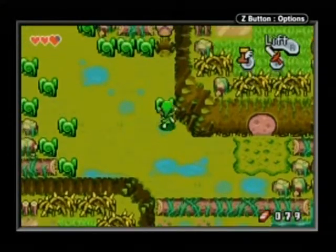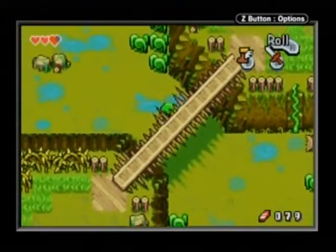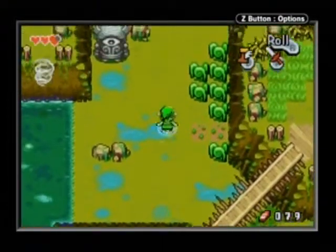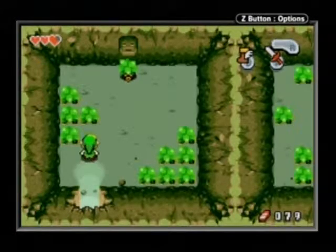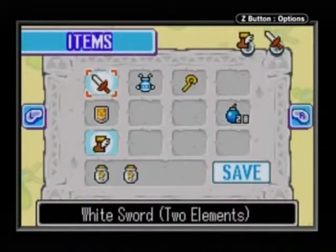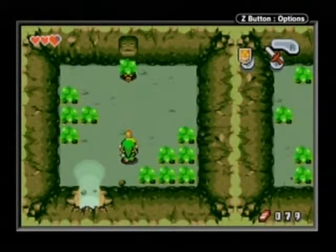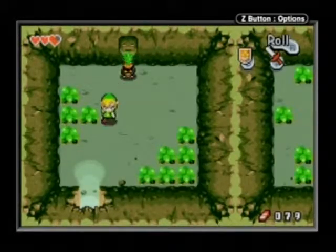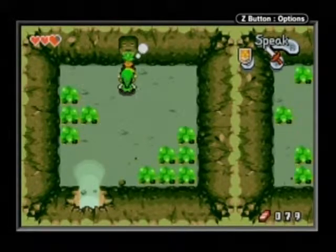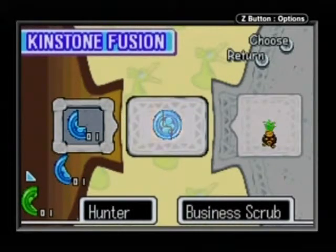There are four types of kinstones. The green ones are most common, blue is less common, and red are more rare. And then there are gold ones, which are plot-only kinstones. Whenever you get a gold kinstone, it's to further the plot. It only happens about three times in the entire game, and this is one of those three places.